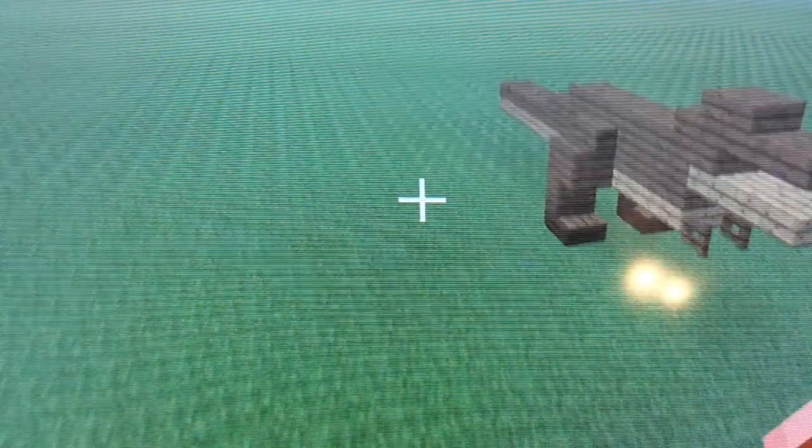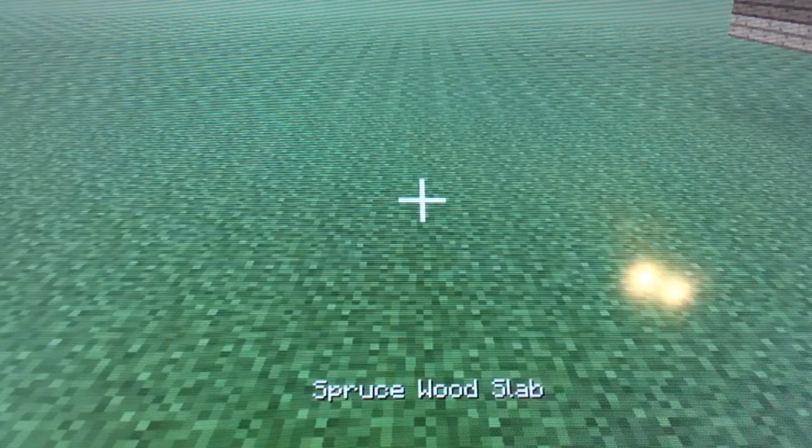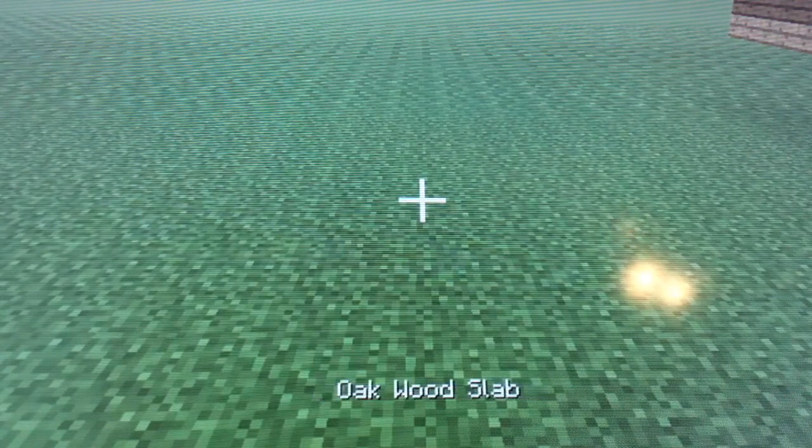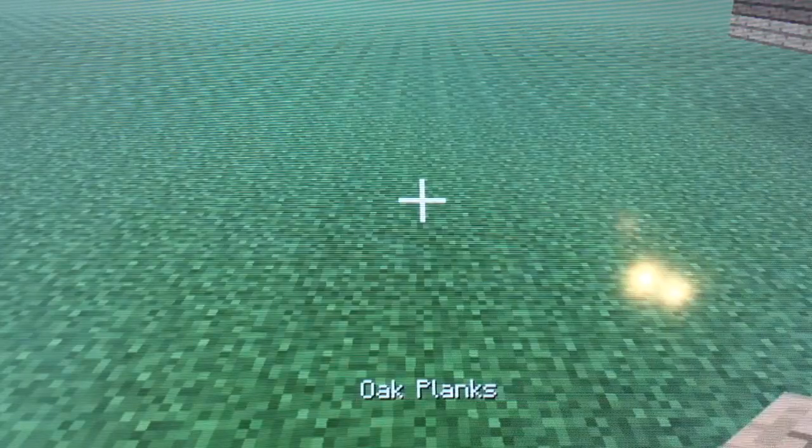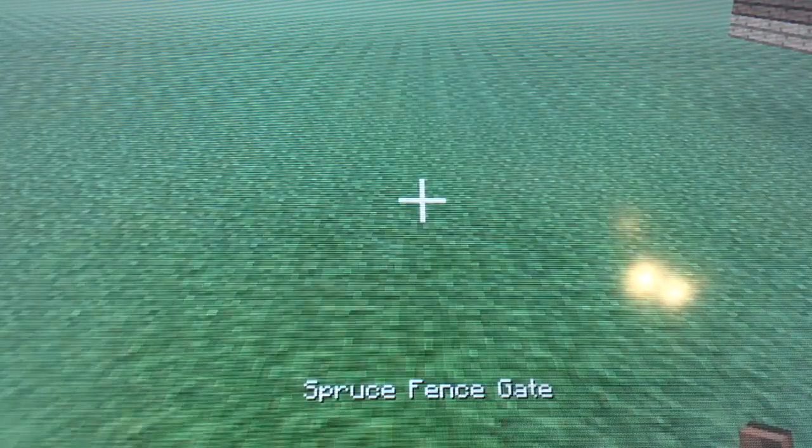Now what you're going to need is spruce wood stairs, spruce wood slab, oak wood slab, spruce planks, oak planks, and spruce fence gate.